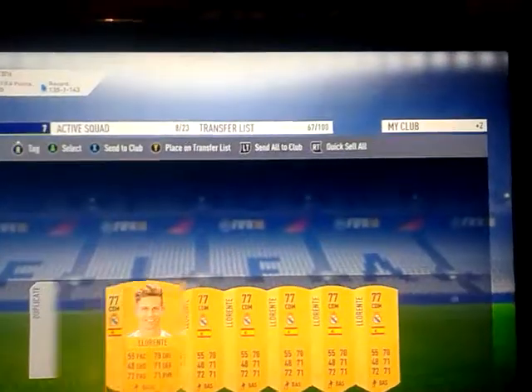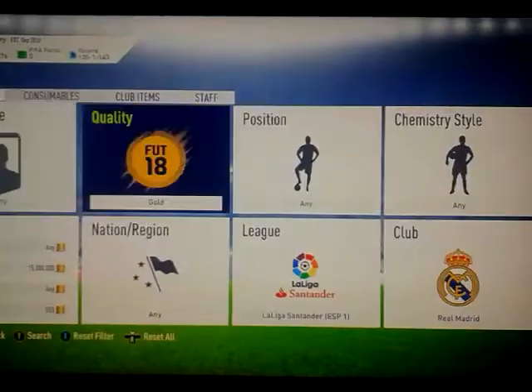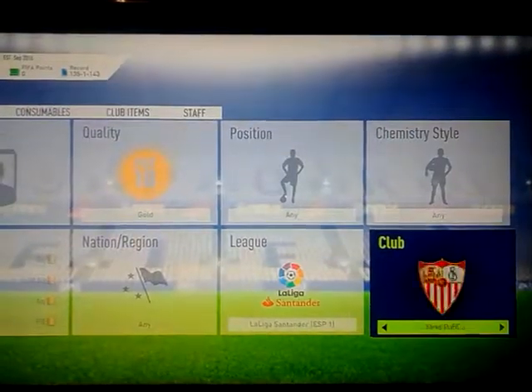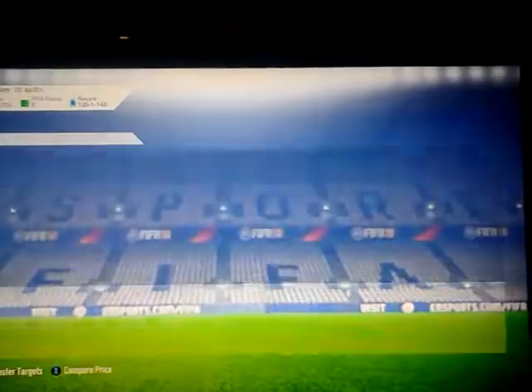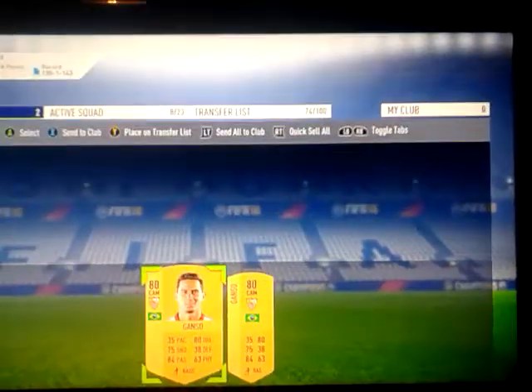I'm going to add those to the trade pile. Obviously when you've completed one team you need to go over to the other team, which is Sevilla. We're going to see how cheap they are — are they cheap at around 500 coins or not? Yes they are, about the same price. We get a Ganso for 500 to 550 coins and pick up one, two to the club and add the rest to the trade pile. We just need to get 8 more Sevilla players.